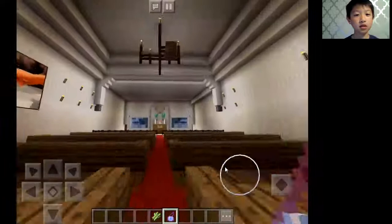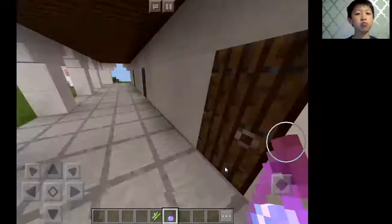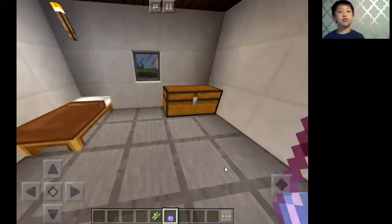Here is the priest, who is represented by a villager. Over here is the priest's quarters. It's very small. The priest called it cells because it was so small.